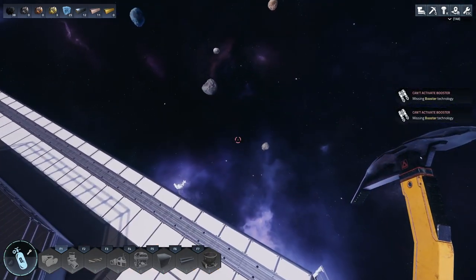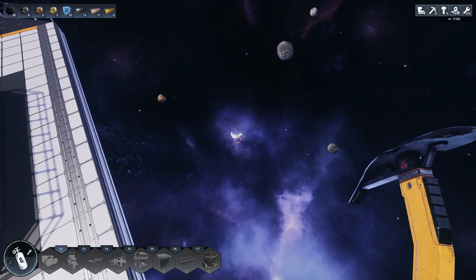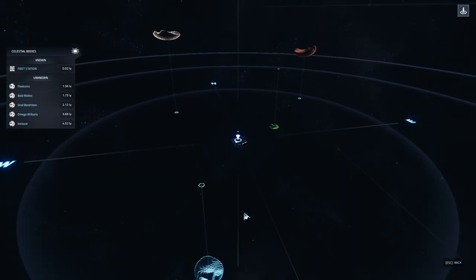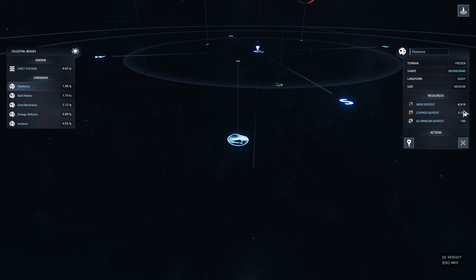Meanwhile, looking down there — that's actually another one, they call them planetoids. I'm curious to see what that is. You click on it and it tells you what resources it has. About 9,000 iron, 3,000 copper, and a little bit of aluminum. So I can actually fly down there and set up mining rigs, and they'll collect all that iron for me.